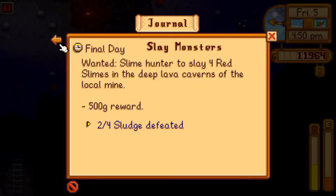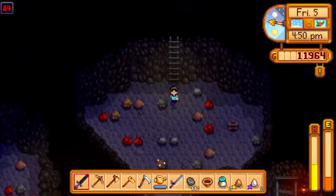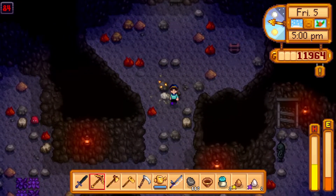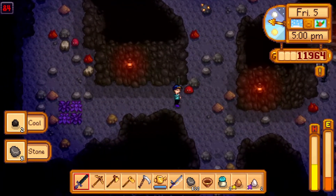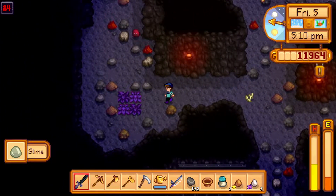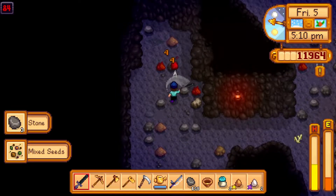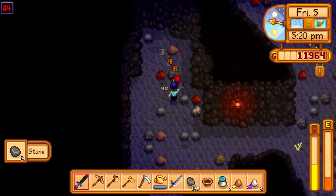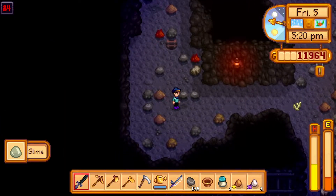2 out of 4 sludges — still need to kill more. Not the end of the world, not too difficult. There's one there and another one — fantastic. So we'll stab this one repeatedly, get some white algae which I don't really care about. Smash that rock and stab a slime. There we go — 500g from Lewis.